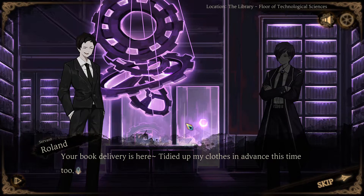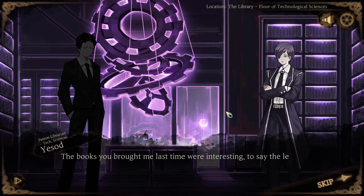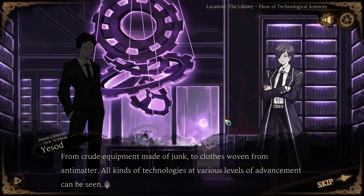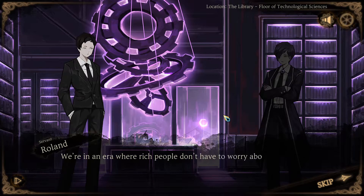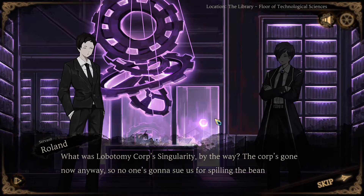Book deliveries - Angela greets Yesod. The books you brought me last time were interesting to say the least. I learned that the technologies employed in the backstreets were interwoven in a disorderly manner - from crude equipment made of junk to clothes woven from antimatter, all kinds of technologies at various levels of advancement. There's cutting-edge tech out there but only a few get to benefit from it. I assume wealth is the determining factor. We are in an era where rich people don't have to worry about any disease - all sorts of cures now, granted you have the cash to buy them. And then we have people playing god with those technologies called singularities.